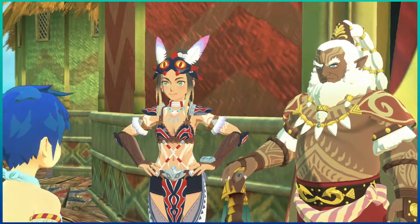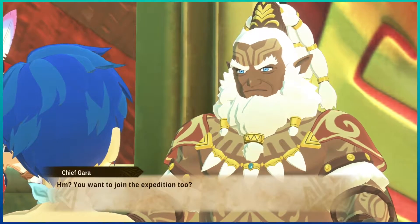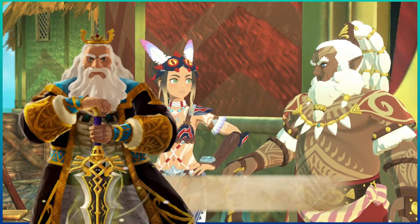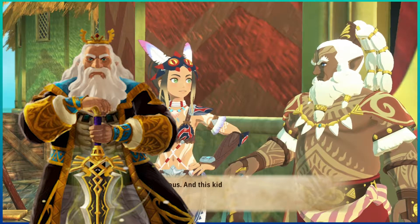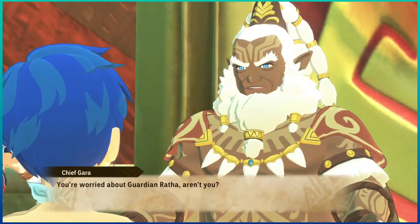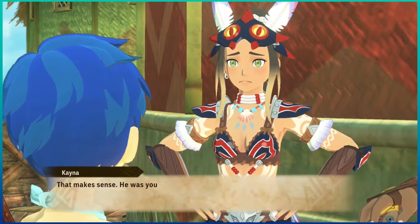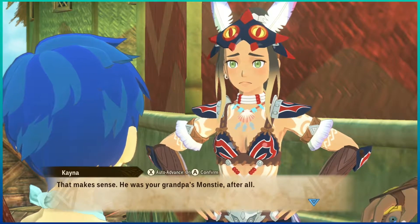We know from the trailers that the Raze Wing Rathalos isn't that egg that girl took. More story dialogue: 'You want to join the expedition too?' He looks like the King from Hyrule in Breath of the Wild. 'This kid only just became a real rider. You're worried about Guardian Ratha, aren't you? He was your grandpa's monstie after all.' I love how they call them monsties still!